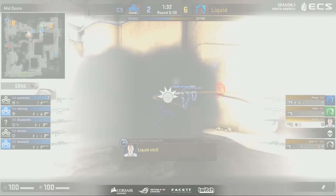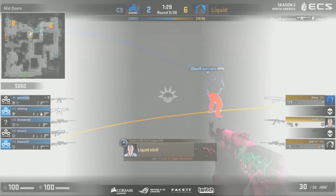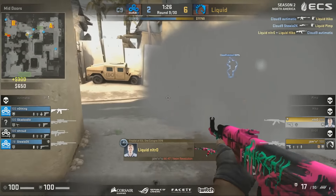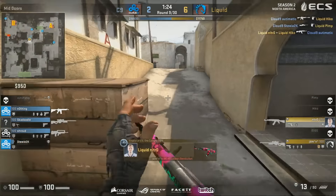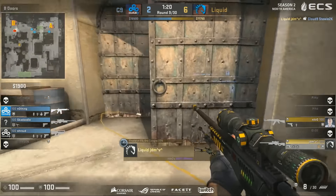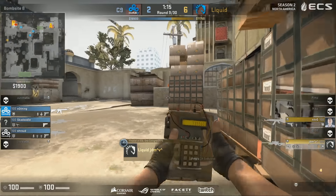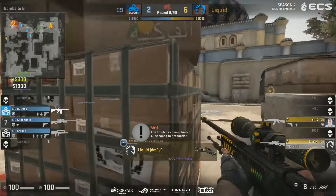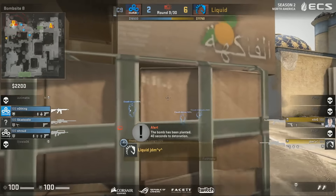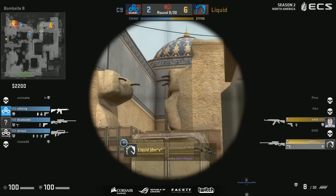Liquid getting themselves a very fast timing here, looking for the blind B-split — just going for the chaos. In amongst the chaos, a shot into Automatic, but he'll be taken down. The important frags though will be won in the B bomb site, allowing the bomb to be planted. JDM is alive and kicking — two versus three for Liquid. Wild, rabid rounds here on Dust2. JDM, can he deliver on this occasion? He's in a two versus three rather than a one versus two.